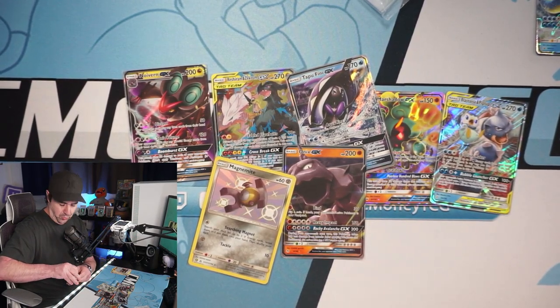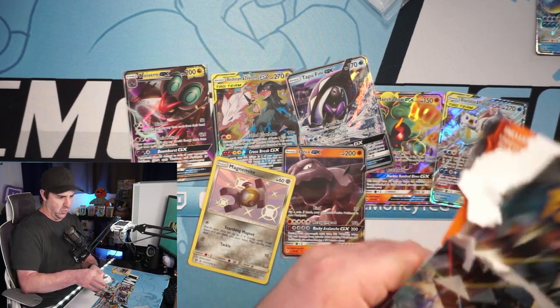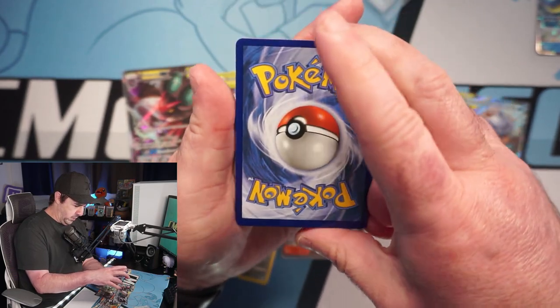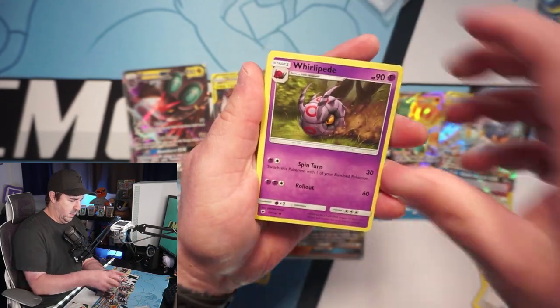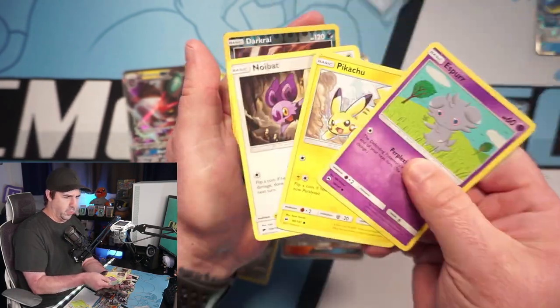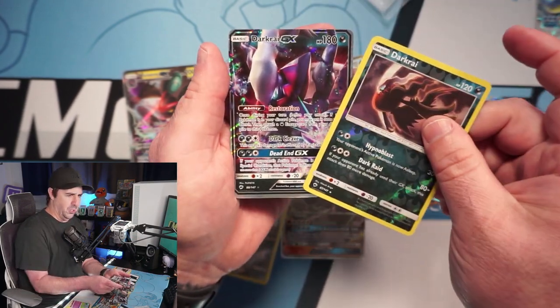The pulls have been plentiful — we cannot complain about the sheer amount of pulls. We cannot complain at all because we've done good on the pull count so far, with lots and lots of ultra rares. Let's see if we can't finish it off with like a full art or something. A little off-cut here but the back isn't too beat up — that's good. We got Whirlipede, Chikorita, Guzma, Marill, Pansage, Espeon.